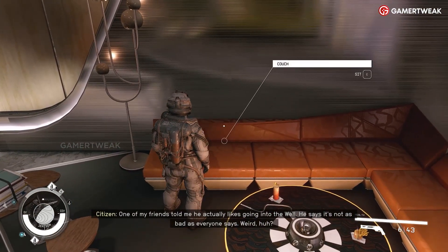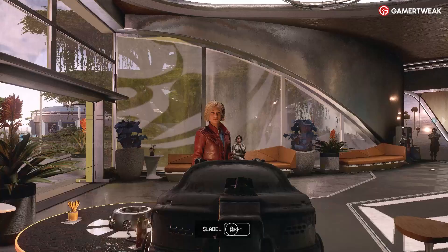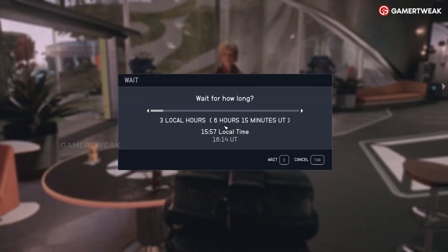Once near, you can press the prompted button, after which your character will sit down. Here, you will get the option to wait at the bottom of your screen. Press the button shown to open the wait option, after which you can slide the bar to pass time accordingly.